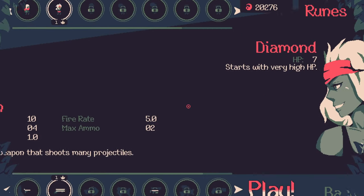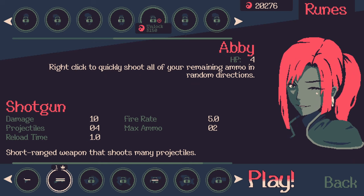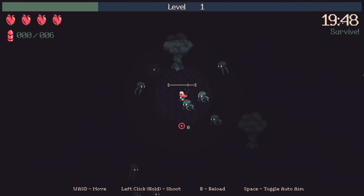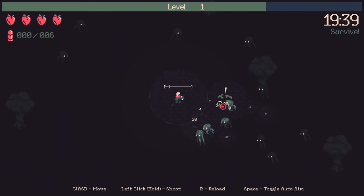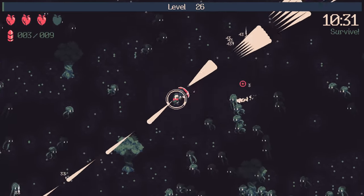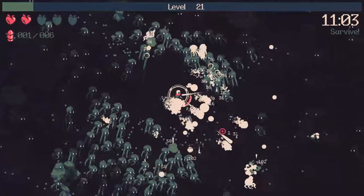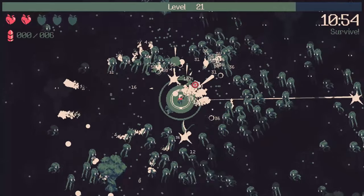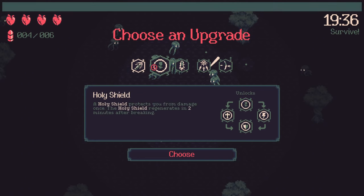20 Minutes Till Dawn is a roguelike survival game made by developer Flan. It's still in early access, so there'll be more changes after this. In this game, you pretty much just shoot at incoming waves of different enemies and bosses while leveling up and picking new skills as you progress. You beat the run if you survive for 20 minutes. There's some build variety with all the different abilities and tools you can get — you could go for big damage bullets, a shotgun build that stacks HP scaling, or just let your summons do all the work. There's a lot of control with where you want to take the run, and it's really fun to test out different skills and combos to see what works.